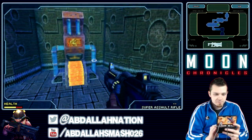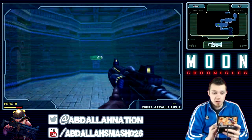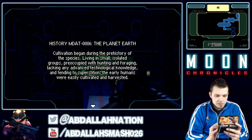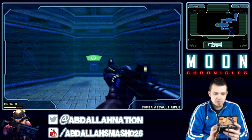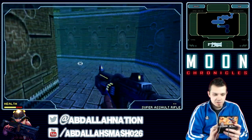There's really nothing going on over here. Here's another lore entry — log 0006, the planet Earth. Cultivation began during the prehistory of the species, living in small isolated groups occupied with hunting and foraging, lacking any advanced technological knowledge and tending to superstition. The early humans were easily cultivated and harvested. So apparently in this alien base, they've been abducting humans since very early on in civilization.